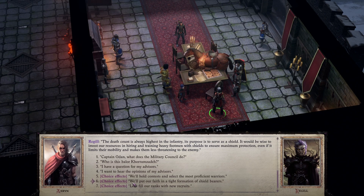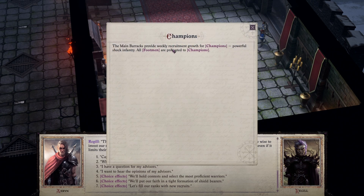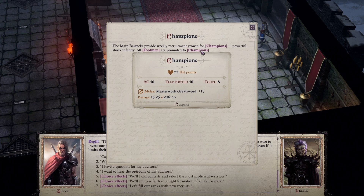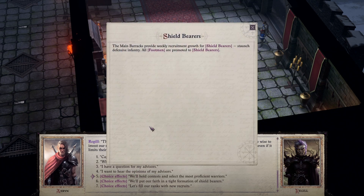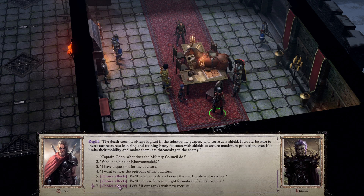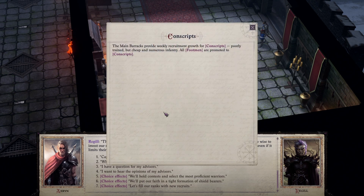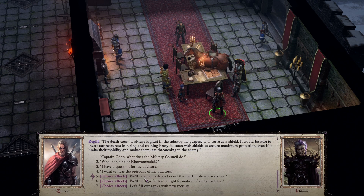They're going to talk about military stuff, blather back and forth about Karimzada, then say now we have a choice to make. The main barracks can provide weekly recruitment growth of champions — powerful shock infantry, all footmen promoted to champions with 23 hit points, AC 10, masterwork greatsword 15. Put our faith in shield bearers with AC 17, heavy pick, damage reduction 1. Or new recruits as conscripts with AC 16, short sword plus 6. I go with champions — I'm not sure that really matters too much.